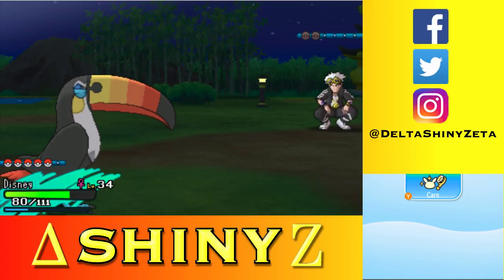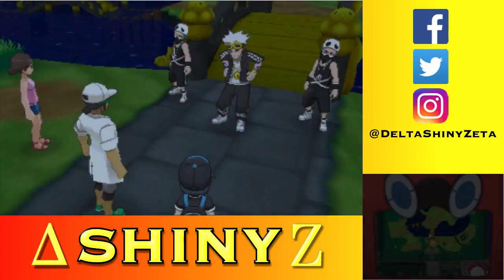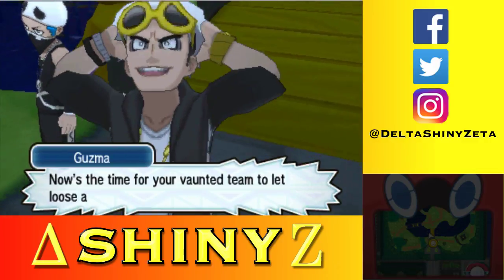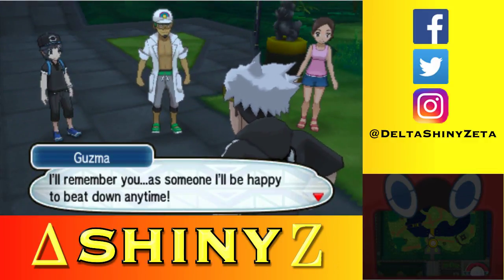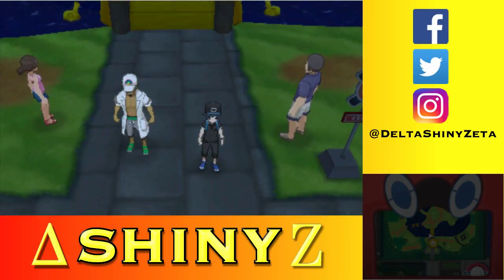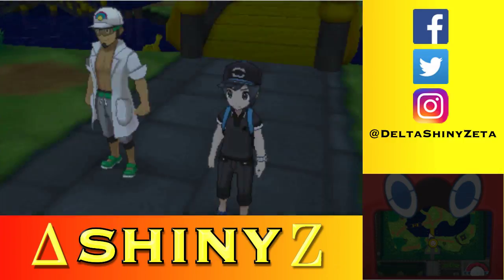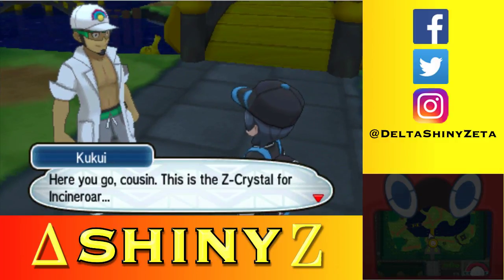This guy is set with the STAB moves, but he needs a powerful normal type attack too. All right, I beat you! It was a shiny fight. I'll remember you — someone I'll be happy to beat down any time. What do you mean any time? You already failed once. Why, thank you very much.